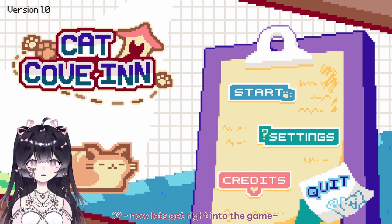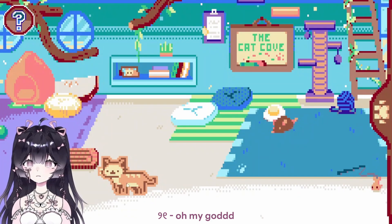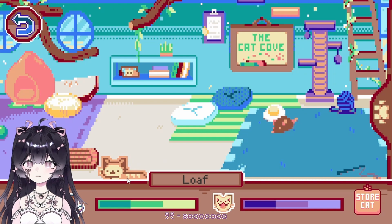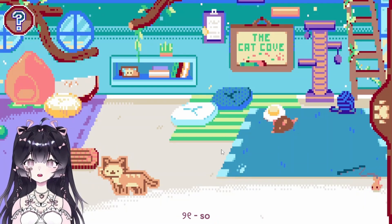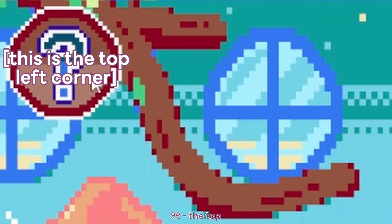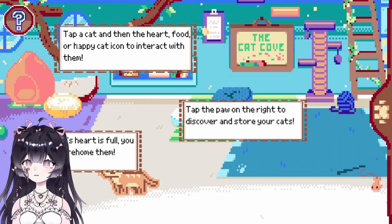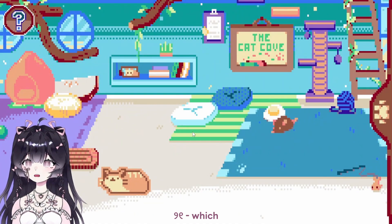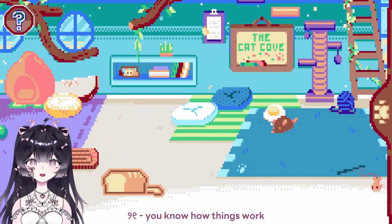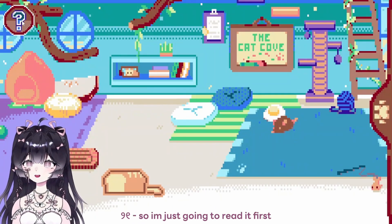Alright so this is the game Cat Coven, let's get right in. Oh my god, so cute — oh okay, loaf! Oh my god you are so adorable, the little meows! So a few things first — if you look at the top right corner we have a help button and it tells you everything. You already watched the intro presumably so you know how things work. Well I don't, so I'm just gonna read it first.